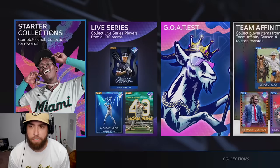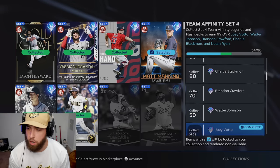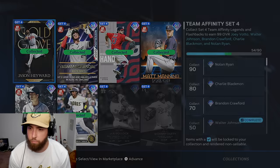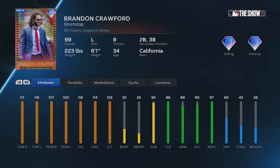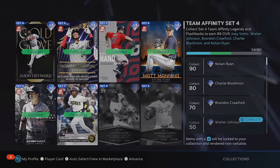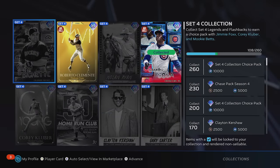Now we're going to jump into the team affinity and set collections. Our team affinity is up to 54 out of 90, which is going to give us the 99 overall Walter Johnson — we'll lock him in. I'm getting closer and closer to Brandon Crawford, and eventually we're going to make Chuck Nasty's debut. Charlie Blackman with diamond defense is unreal for me.